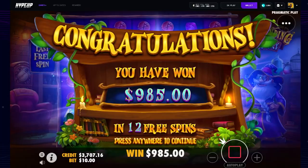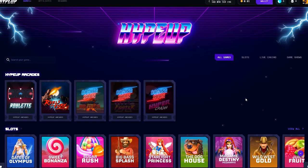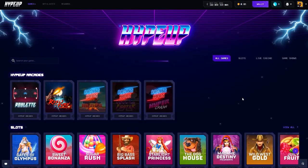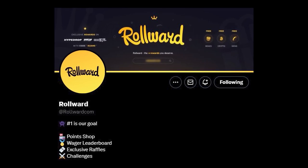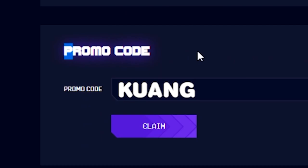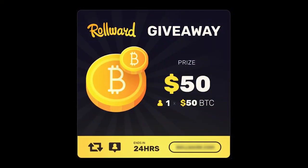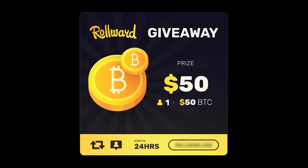Sorry to cut you guys off mid-video, but if you want to try out the site and get a 5% deposit bonus and support the code, you can join all my leaderboards, raffles, and the point shop. Go to your profile, scroll down to promo code, type in KUANG — K-U-A-N-G — click claim, and that sets you up for all the benefits.